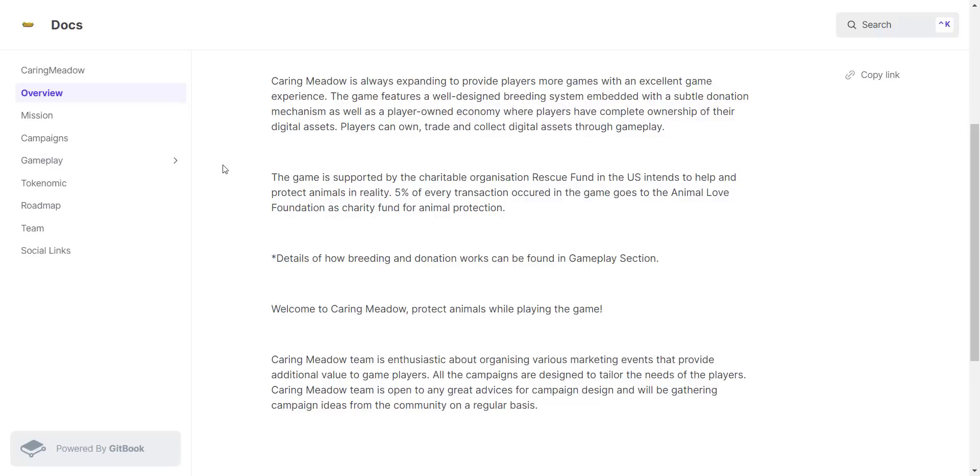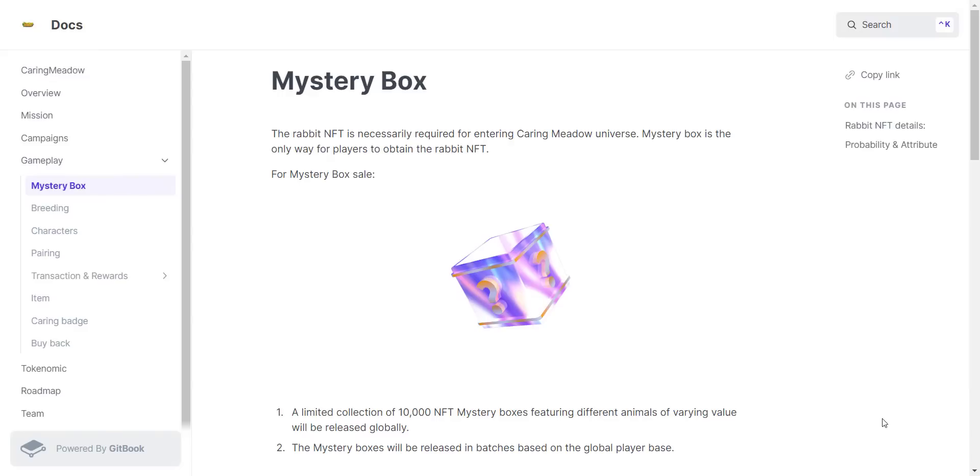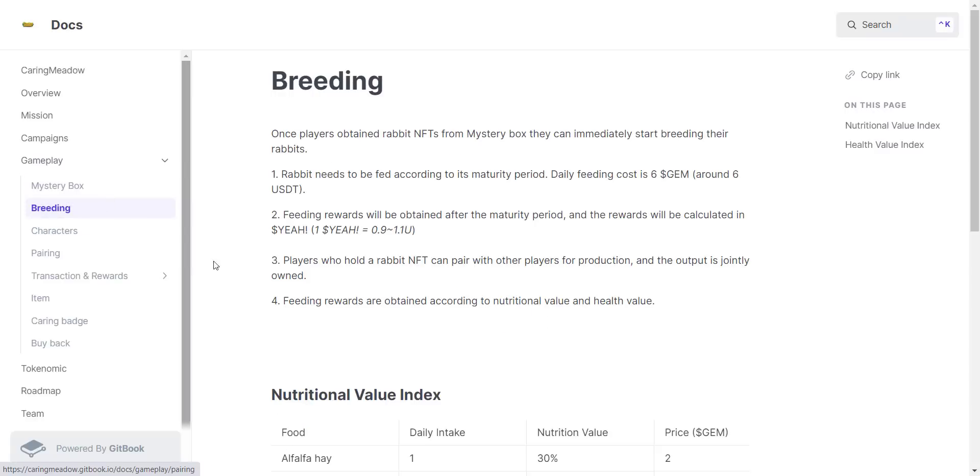Now let's check the gameplay and how each step works. First, a blind box is required to play the game. After opening the blind box, a rabbit NFT will be issued. The lowest-level rabbit NFT needs to be bred for 10 days, and the daily breeding cost is six dollars. After 10 days of breeding, the rabbit will be mature. The first option is to sell it directly in the market, where it will be in demand by players who need a rabbit to pair.